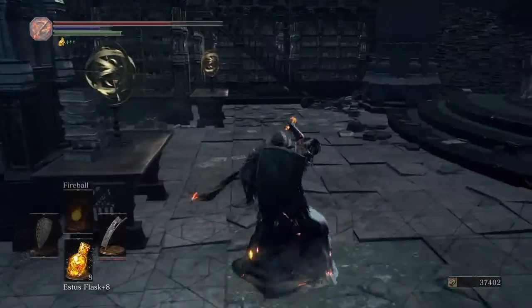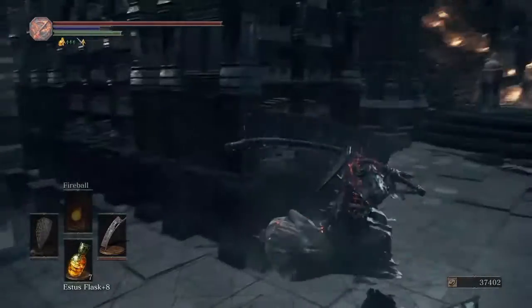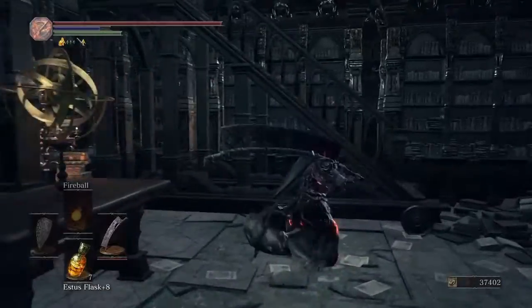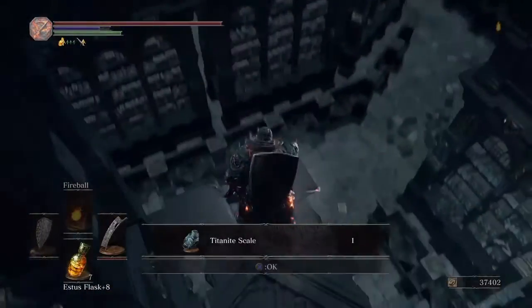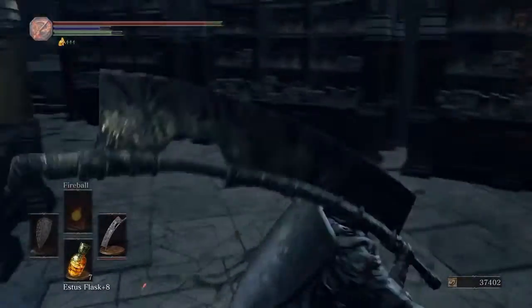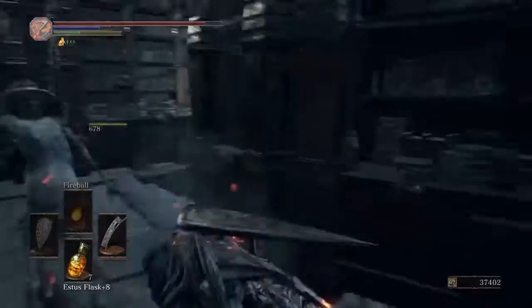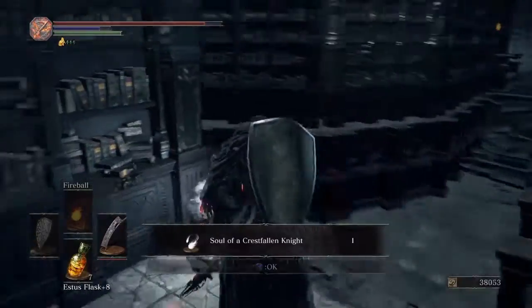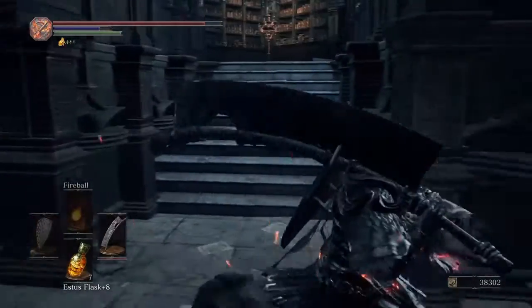We're going to go ahead and chug an Estus. We're not gonna go that way — we're gonna go up here and over here. I'm going to go over here, and then we're gonna kill this thrall enemy and grab that. And now we can continue.